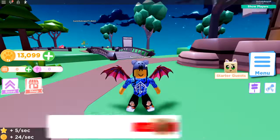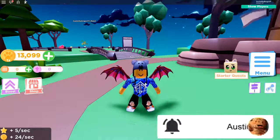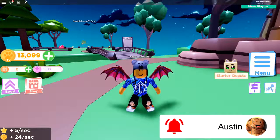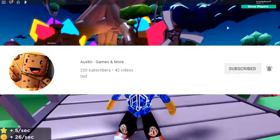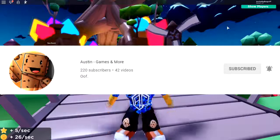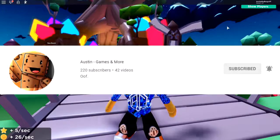And of course, while you are at it guys, go ahead and subscribe to the channel to join the Cookie Squad, and hit that notification bell so you guys do not miss out on any epic codes that come to your favorite Roblox games. Ladies and gentlemen, go subscribe to my second channel called Austin Games and More, the link is down below as well as on the screen right here.